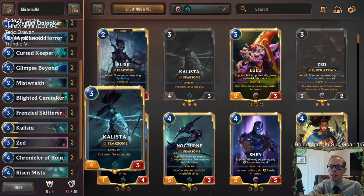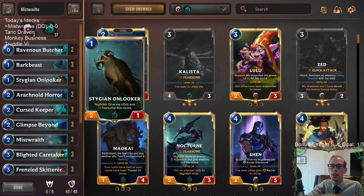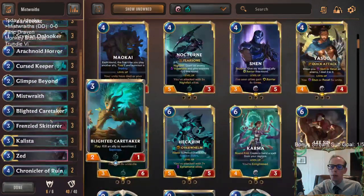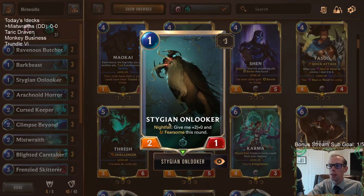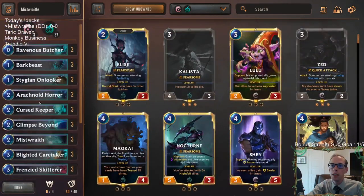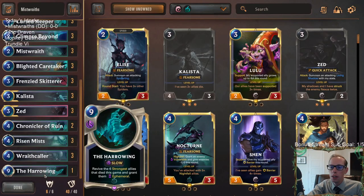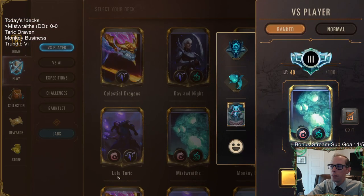We have two aggressive champions with Kalista and Zed, then the Curse Keeper/Blighted Caretaker combo, and Stygian Onlookers — a great card that can be a one-mana 2-1 if we have the attack token turn one. It's also a great card to play later on: turn three we play one of the three drops, turn four we play another and then an Onlooker as a 4-1 Fearsome. Same with Arachnoid Horde — just a great card that fits in our fearsome game plan. Then one Harrowing at the top end in case we need it.